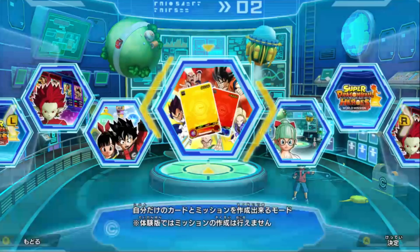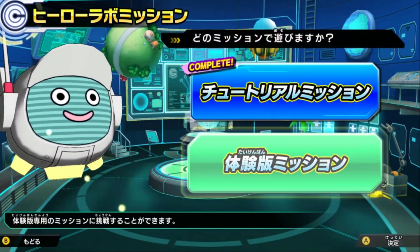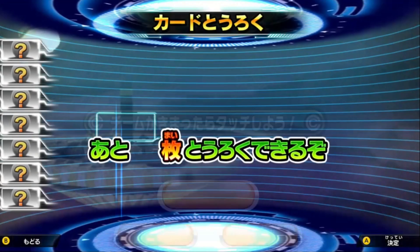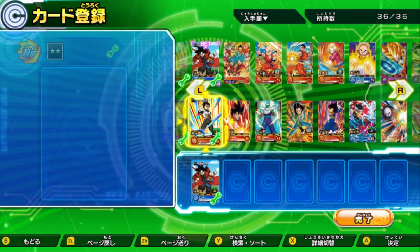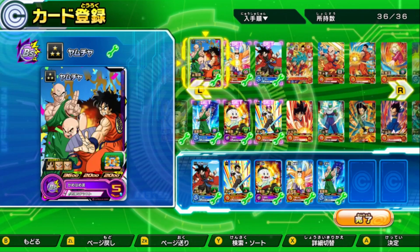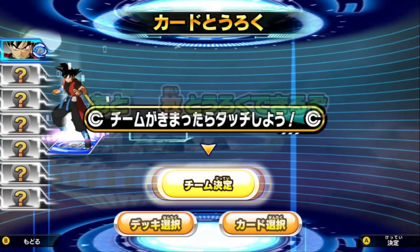Just going back to check and show you guys that we got them. We go down here and get rid of all the cards we got. We have Super Saiyan Goku, Vegeta, Chiatsu, Master Roshi, Tien, Yamcha, and Gotenks. Then we hit confirm and wait for them to load up.